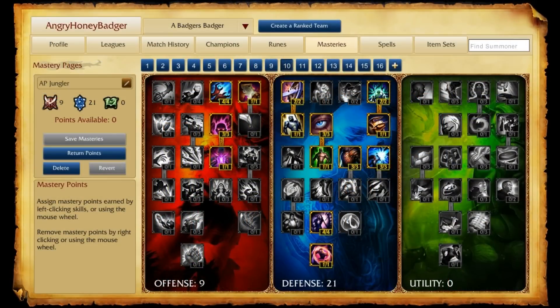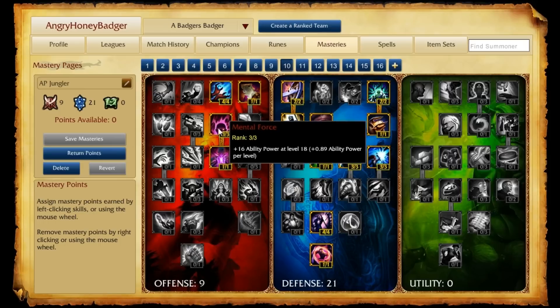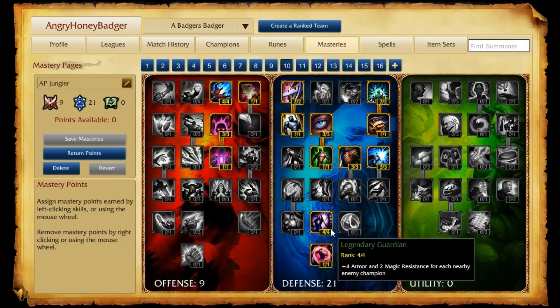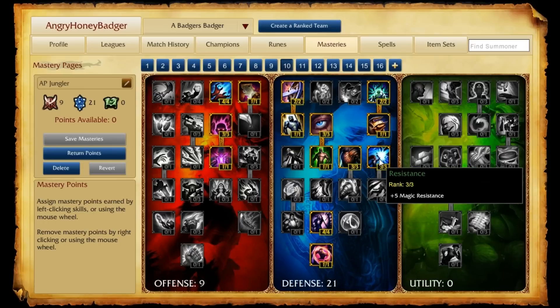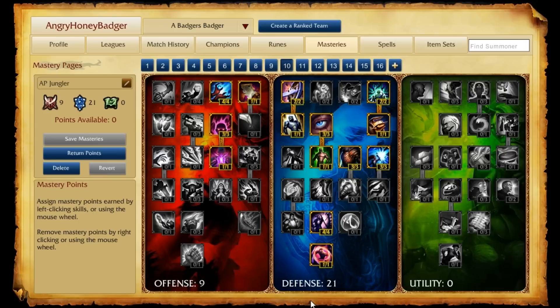As for the Masteries page, it's on the same vein as going with the tanky side of Elise. We're going to go with a 9-21-0 page. The 9 in Offense helps pick up a little Ability Power and cooldown reduction. Mostly in Defense we're just going to stay beefy, because cooldown reduction Elise is a beefy Elise and that's what we're going for. Obviously if you wanted more damage, just swap them — go 21-9.